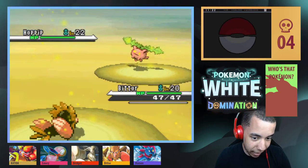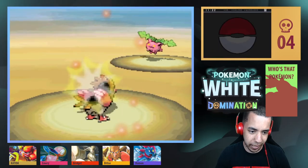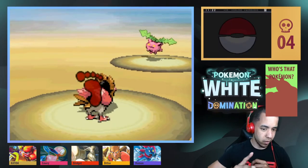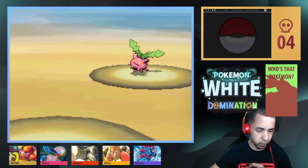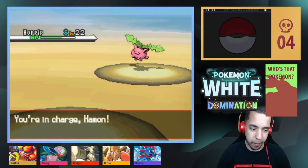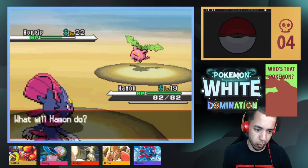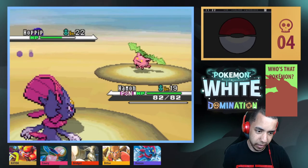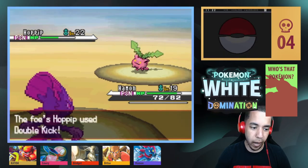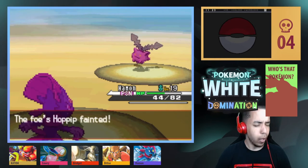Bittor is going to be used quite a lot and I'm pretty sure he evolves soon. I'm going to U-turn out of here. Okay, Hammond come on in. Let's go for Bone Rush — poison gas, this is looking very annoying. Let's go for Avalanche, don't double kick, don't crit me. How does that happen?